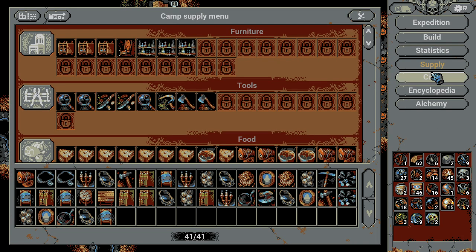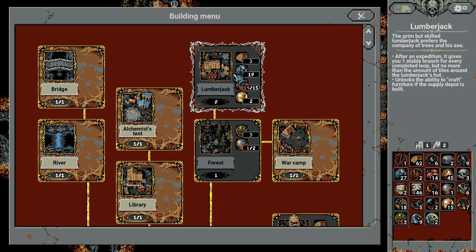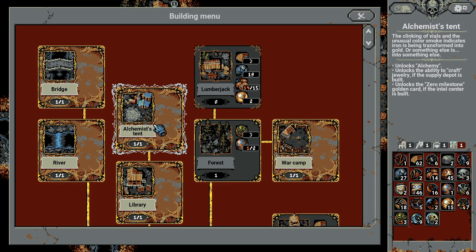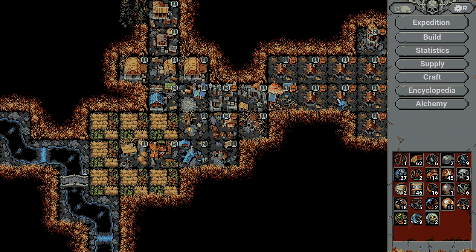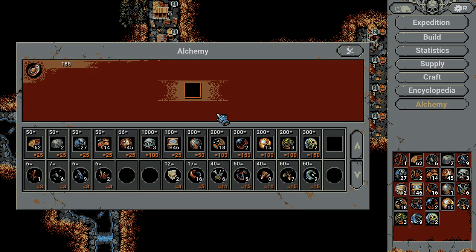I didn't build one — that's how unimportant I think it is. But I should build one. Let's build one right now with the alchemy stand. The alchemy stand is the most important building in the game because it allows you to decompose and also compose back resources based on your alchemy points.